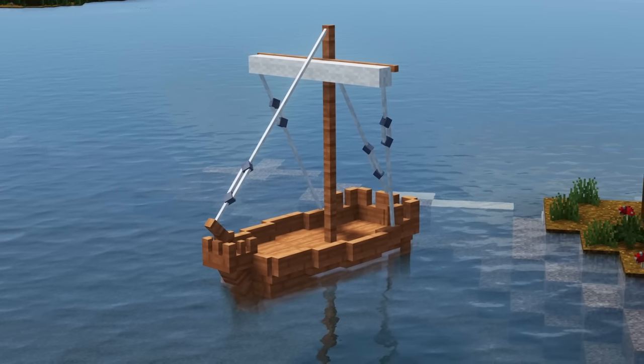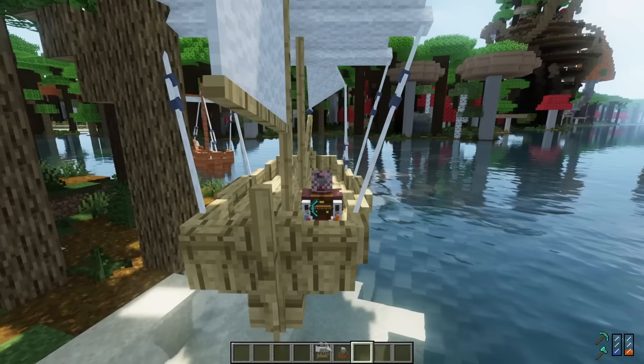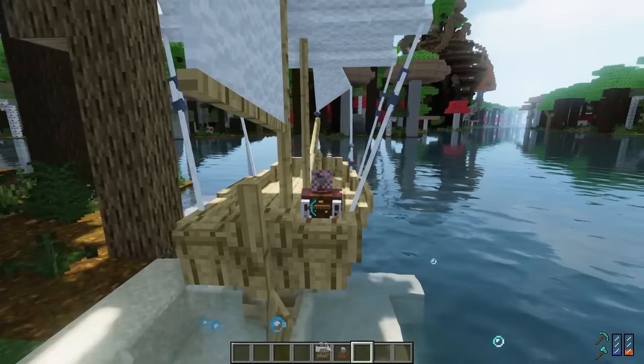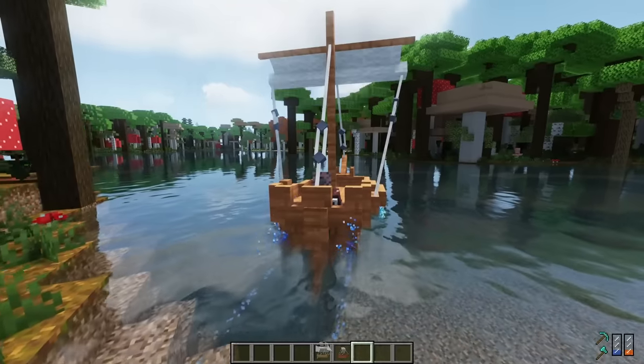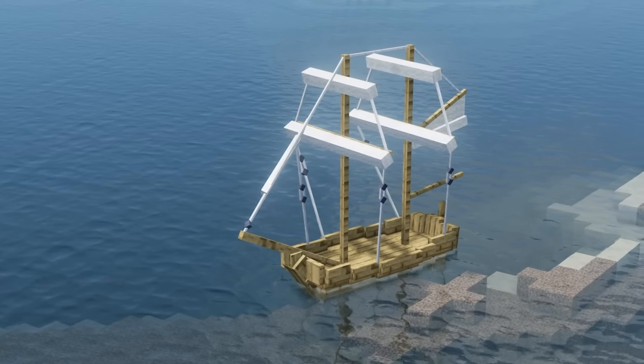Simply Ships expands on the vanilla boats by adding the cog and brig. These small ships can be crafted out of multiple wood types and can be equipped with cannons. Raising and lowering the sail changes the ship's speed, making this a great addition to this list.